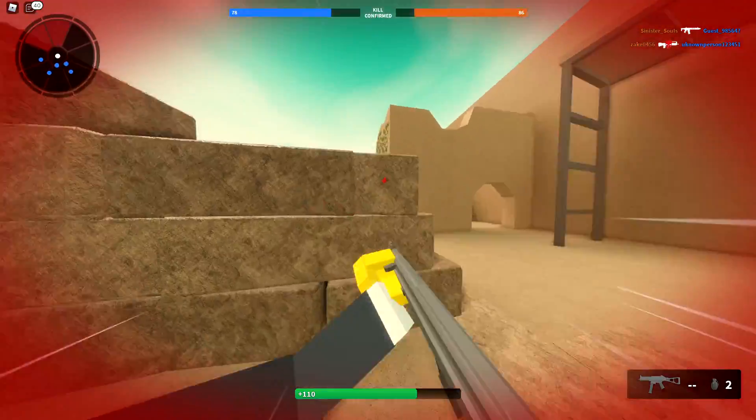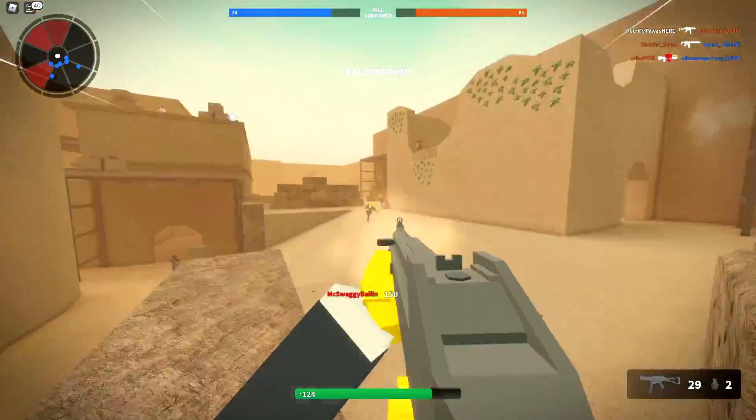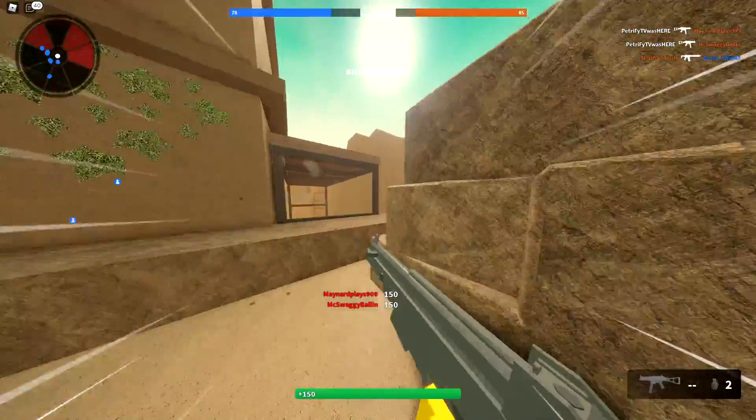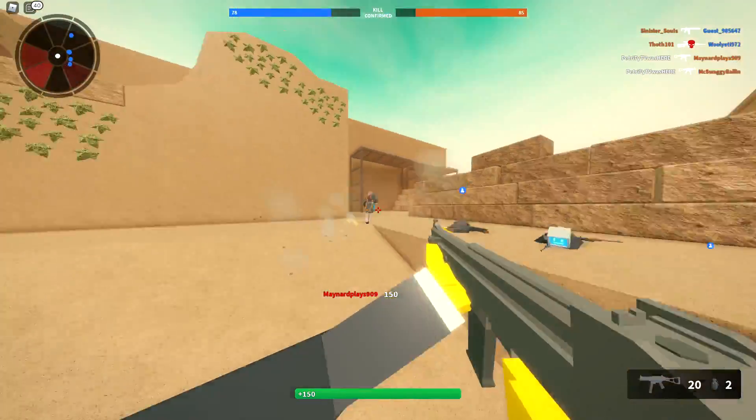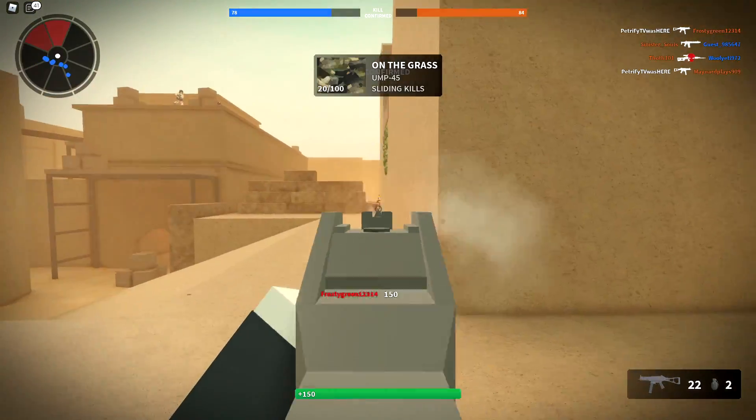We take gunfights head on — we don't run away ever. Look, I went around the corner, jumped back around. I'm a PF player, I'm a man. You get that, huh? I'll challenge you — I've got a pistol. You're gone later.